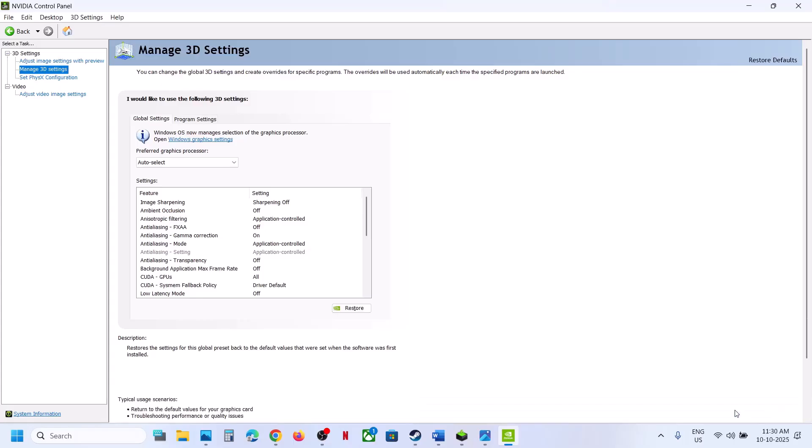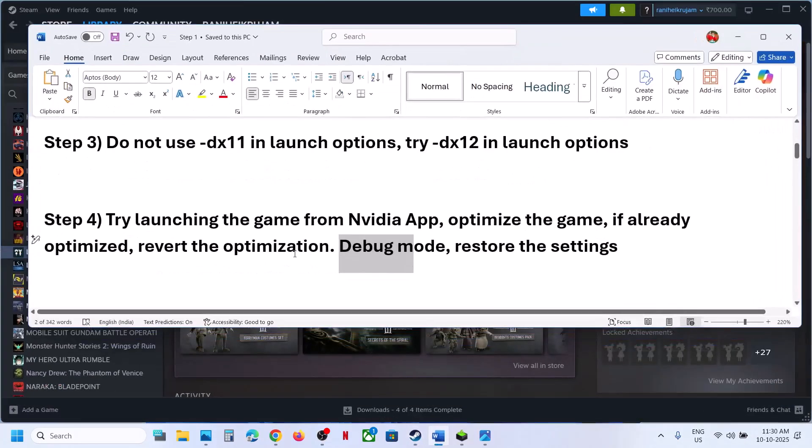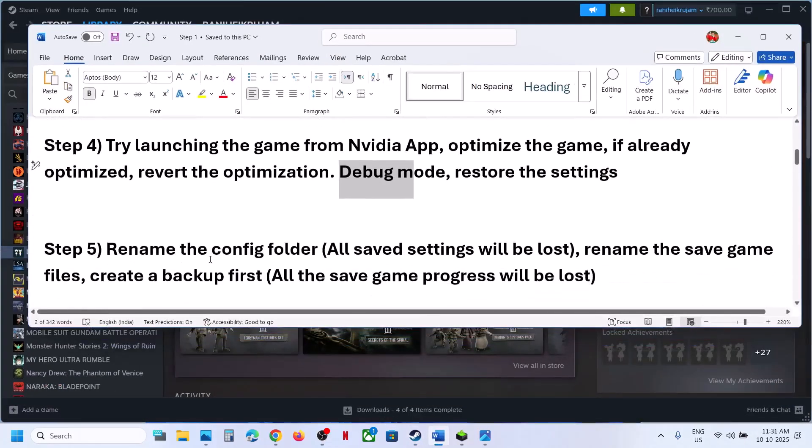If that does not work, go to the Help option at the top left and click on Debug Mode. If Debug Mode is unchecked, put a check on it, then relaunch the game and check.